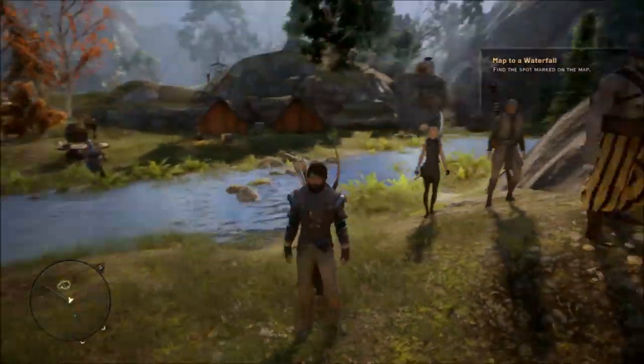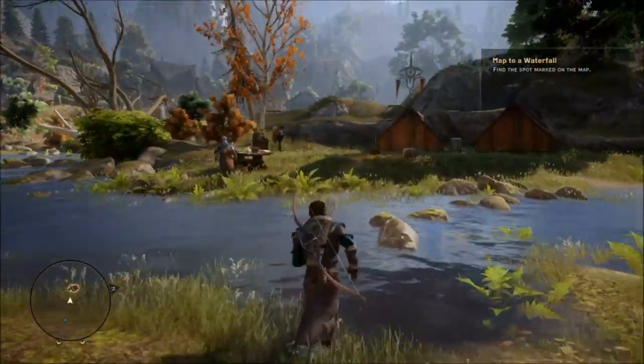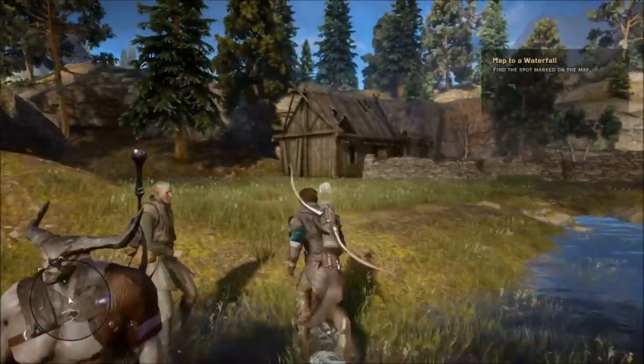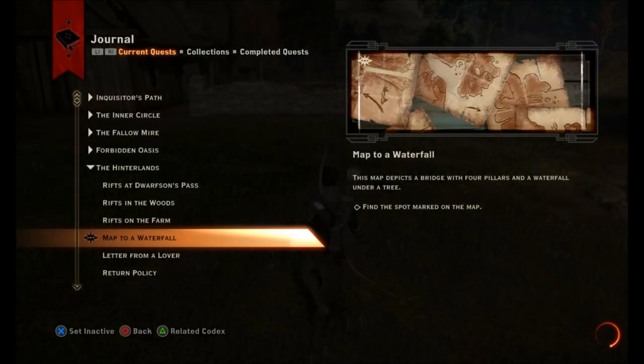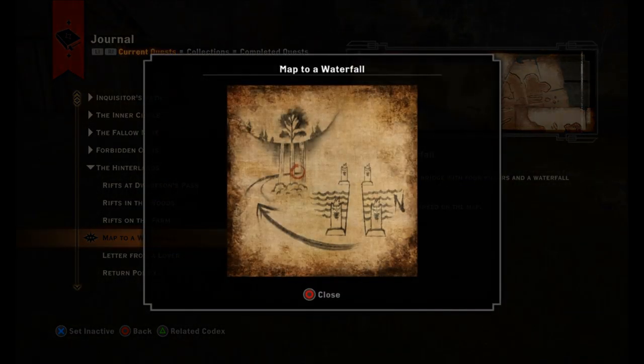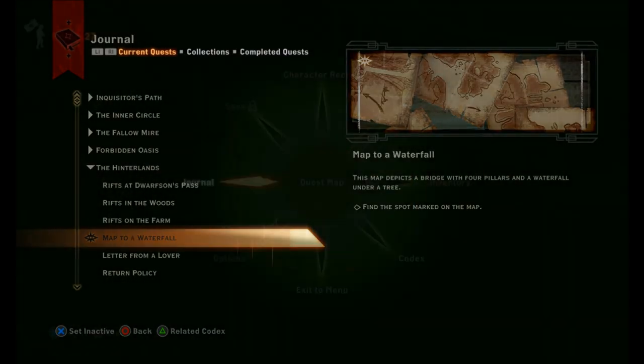What's up YouTube, SmokinDank5280 here and we are playing some Dragon Age. Right now we're going to show you how to do this mission — finding the waterfall — and basically where it's at. It's not too difficult, but there are two different directions you can go on the river, so we'll show you where to go and which path to take to get up there and actually find it.